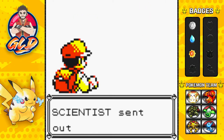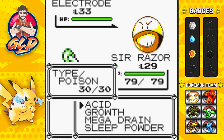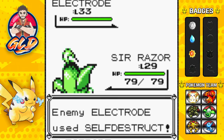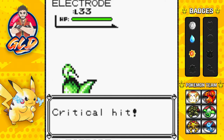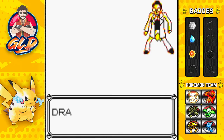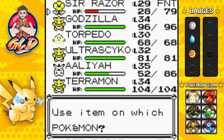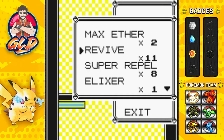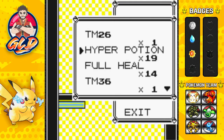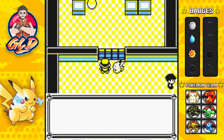Next trainer — let's switch to Sir Razor. Going up against a scientist with an Electrode. I go with sleep powder but self-destruct hits — Sir Razor faints. Nobody gets experience points. That's basically a draw. We did get ourselves some more potions, revives, and whatnot.